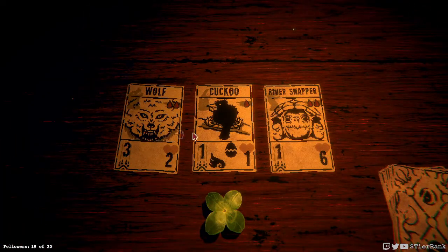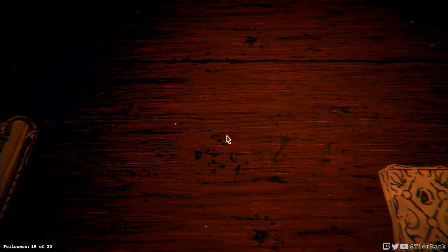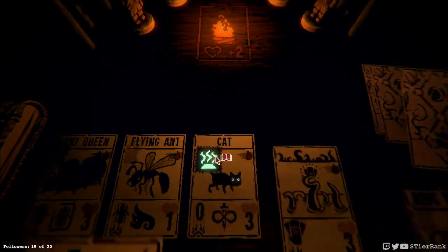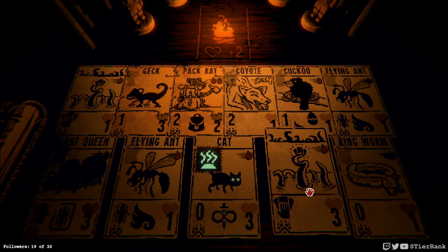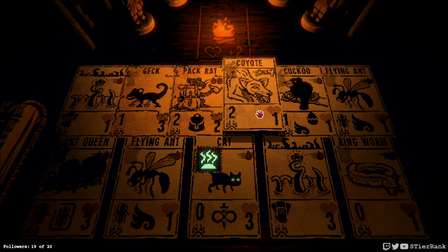We do have a coyote so getting a wolf along sounds like a decent idea, but a cuckoo is pretty useful. So let's do a cuckoo instead. Another power up opportunity - if we can get Gek on power that would be amazing. Let's see - perhaps getting our other tentacle fighter up to give us a plus six. And the coyote could be plus three as well.